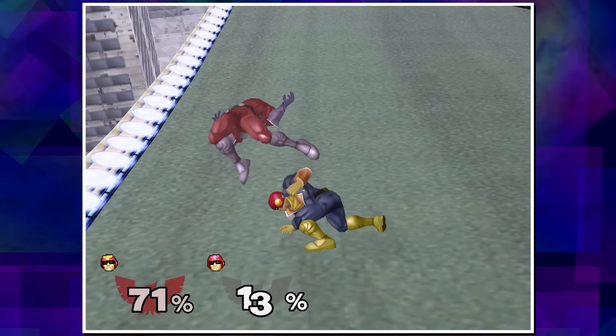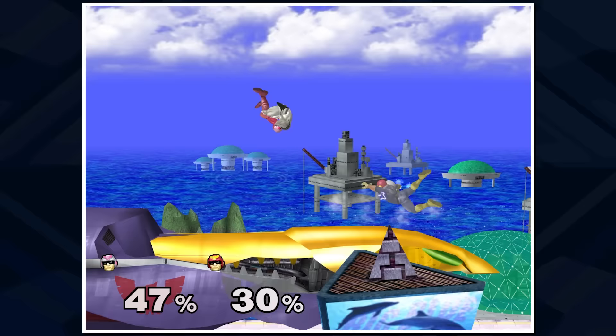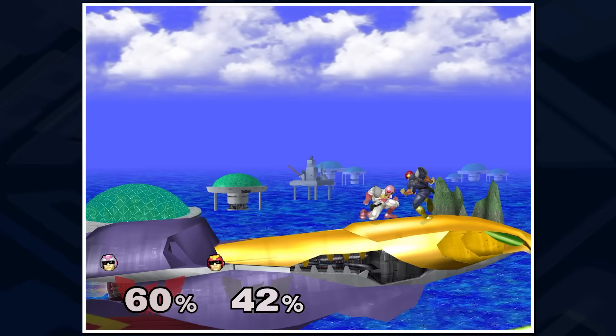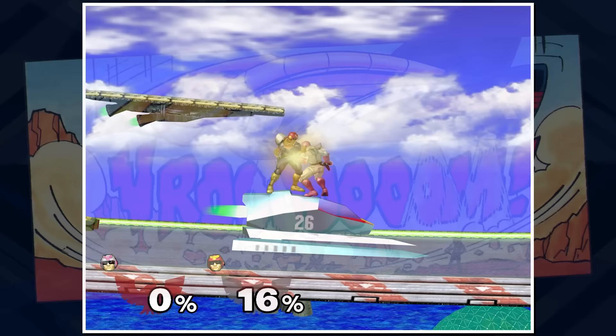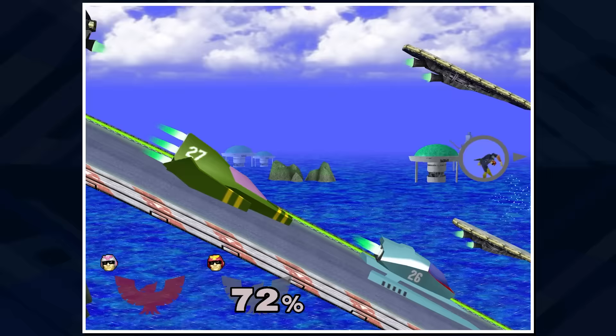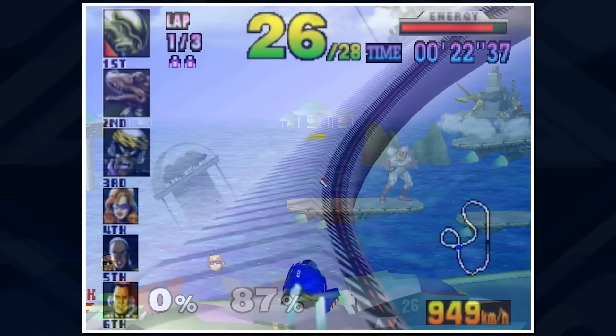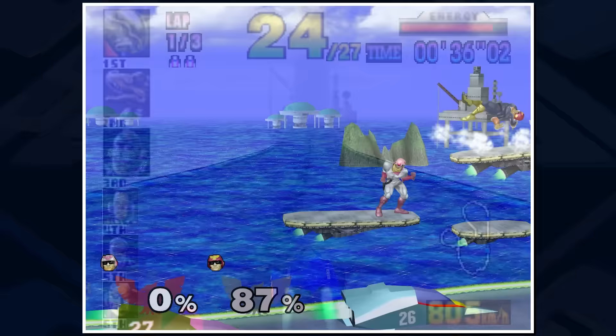Big Blue, the other F-Zero stage, is also based on the F-Zero series — specifically pulling inspiration from both forms of Big Blue in F-Zero X for the N64. As opposed to Mute City, Big Blue features vehicles from the side perspective that also serve as platforms. The main part of the stage is Captain Falcon's ship, the Falcon Flyer — whose only appearance in the F-Zero series isn't even in the games but in the manual for the original F-Zero. The stage follows a randomly generated track rather than an actual course path, mostly using Big Blue's theming while doing its own Smash original thing. In Ultimate, the cars were updated to be based on vehicles from F-Zero GX.